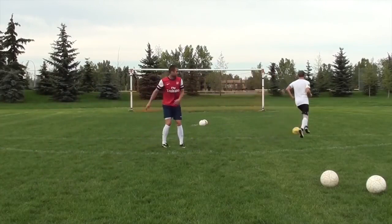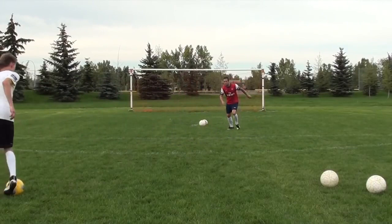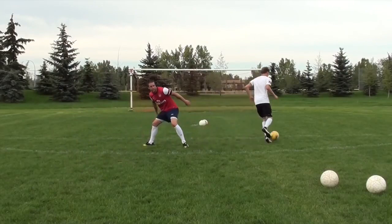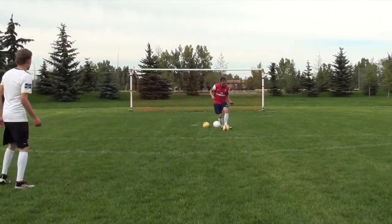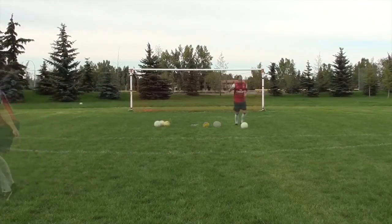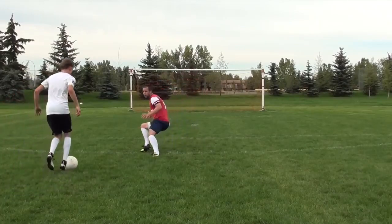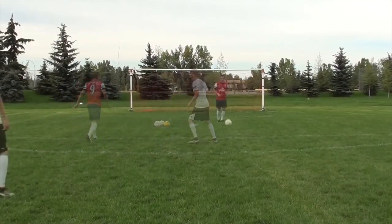Rather than lunging, you want to be light on your toes, ready to sprint at all times, and focus on getting your body in front of the attacker rather than always sticking your foot out. To recap, here are some of the major points. The first is closing and denying space — do not give your opponent time to breathe, close that space quickly. Once you get close to your opponent, that's when you need to become more cautious and get low to the ground. The next thing we talked about was jockeying in a one-on-one position — you just want to stay in front of him, be light on your toes, and wait for the right opportunity to stick a strong tackle.